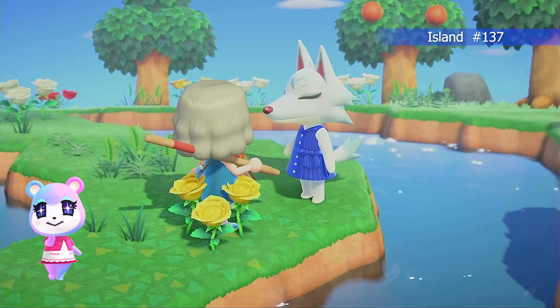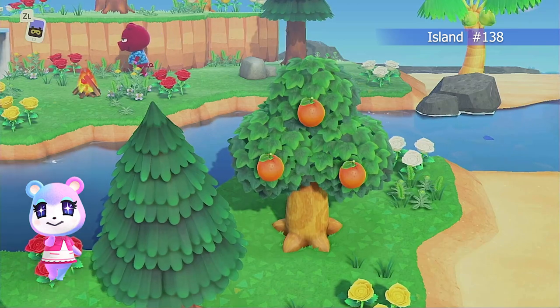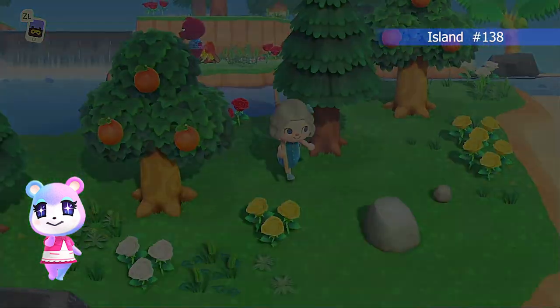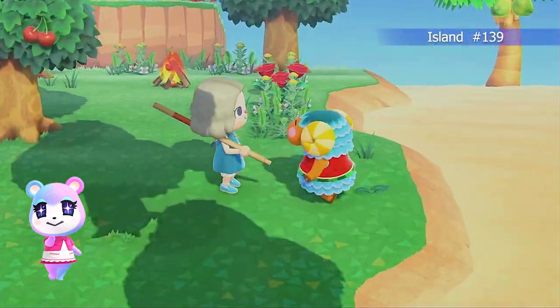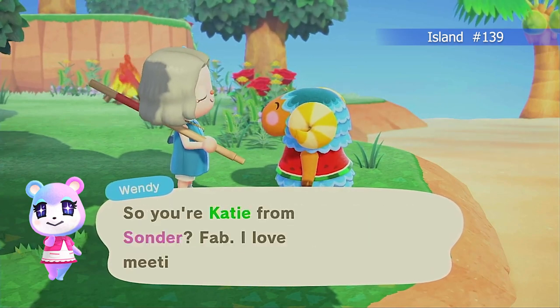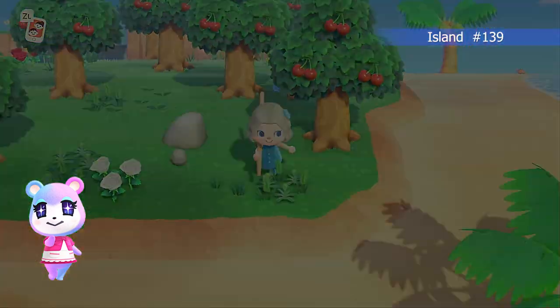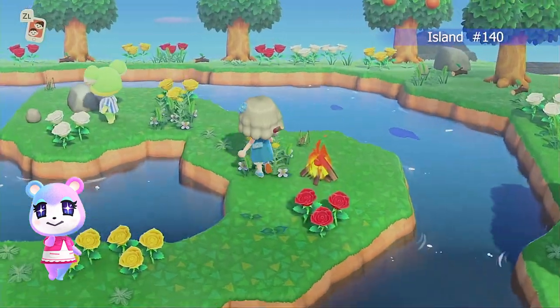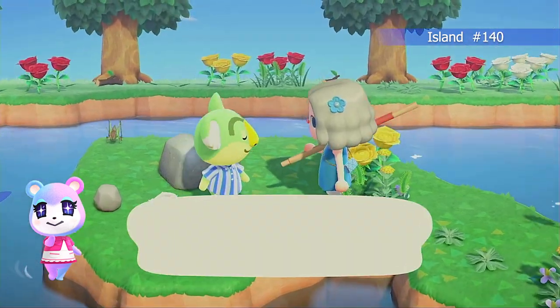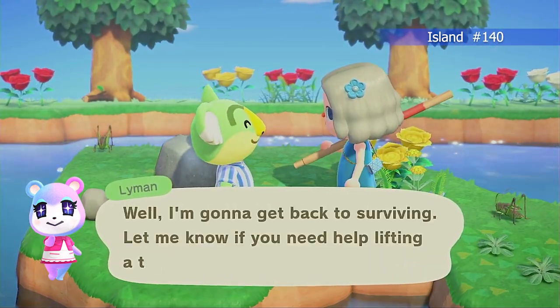Her house is also perfect. This is Boris — I think Boris is pretty great, and I didn't talk to him because I hadn't realized he wasn't a duplicate. Windy is a wonderful sheep — I love Windy, perfect colors. And then this is Lyman — Lyman is actually really good for jungle themes; his house has a lot of character to it.